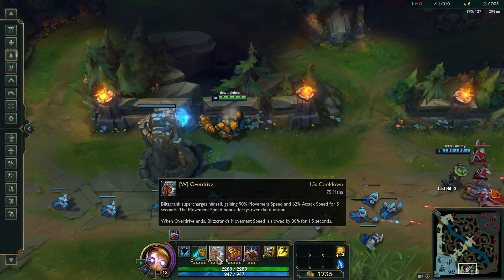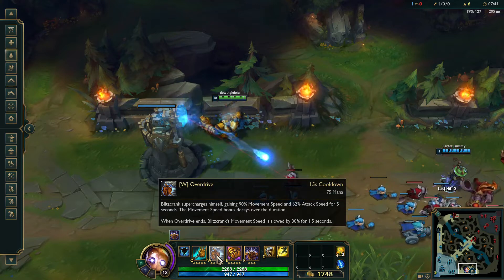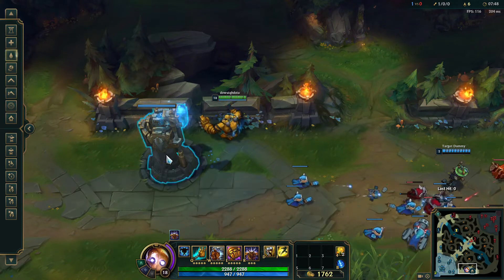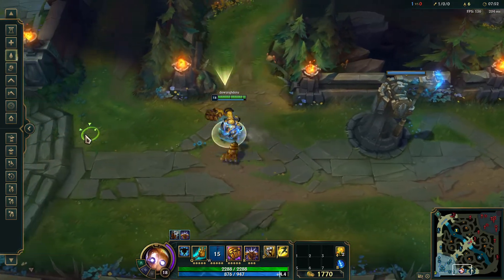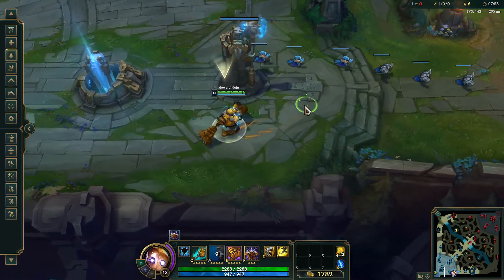His W: Blitzcrank supercharges himself, getting 90% movement speed and 62% attack speed for five seconds. The movement speed bonus decays over the duration. When Overdrive ends, Blitzcrank's movement speed is reduced for one and a half seconds. So here he gets super fast, and then after — you'll see the slow effect — he'll get really slow and it's hard to move.